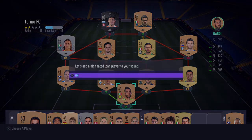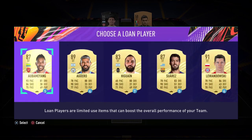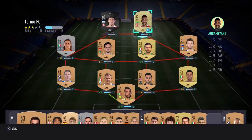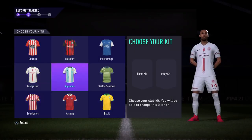As you can hear from my accent I'm Italian, that's why you saw me pick the Italian starter pack. The first thing you have to do is usually pick your lone player and I chose Obamian because he's the best attacker. Then I chose the Brazil kit because I was able to sell it for a good amount of coins.